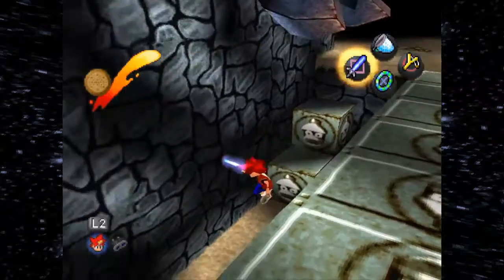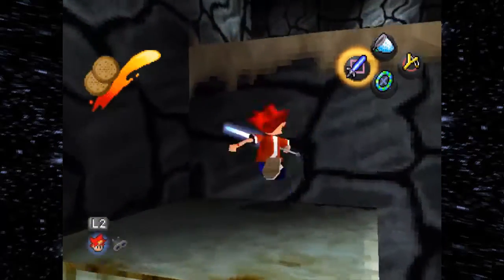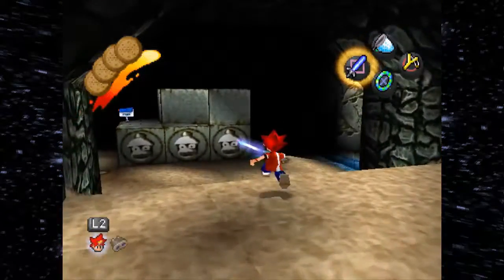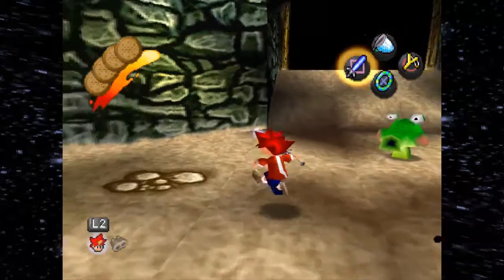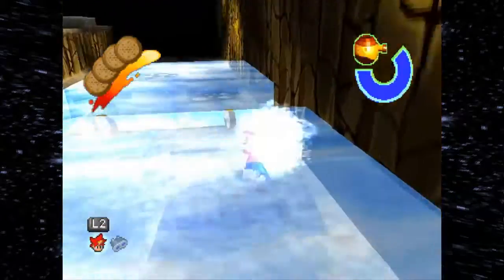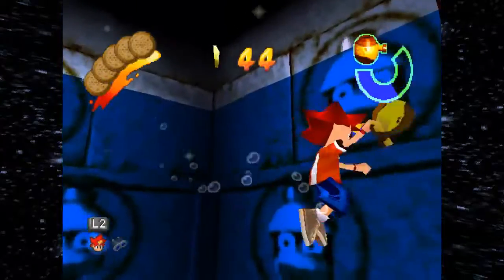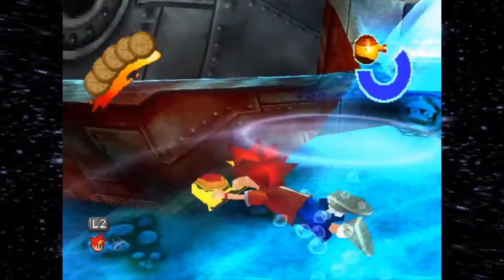I'm gonna end up dying if I'm not careful. Please don't kill me — I just want to have a little bit more life. I don't wanna walk around with only one cookie. It gets kind of hard to aim because, honestly, the 8-direction the analog stick has is not the best. And right here we got a monkey in a submarine — a monkey in a turret gun in a submarine. Only in Apescape do you get these crazy things happening.